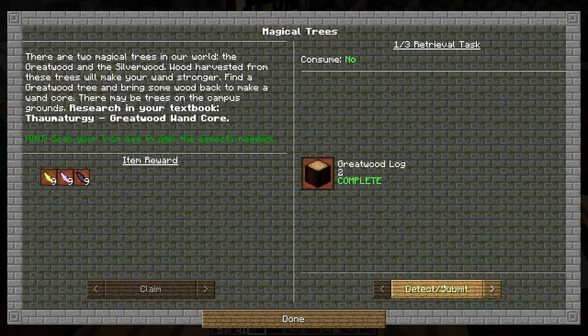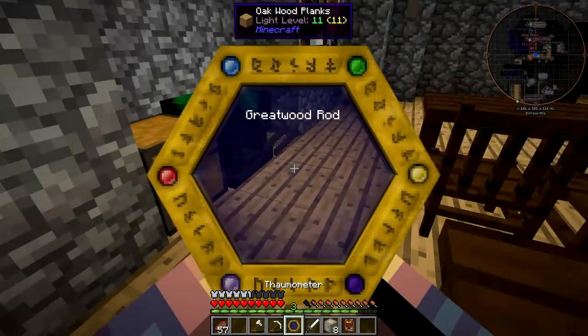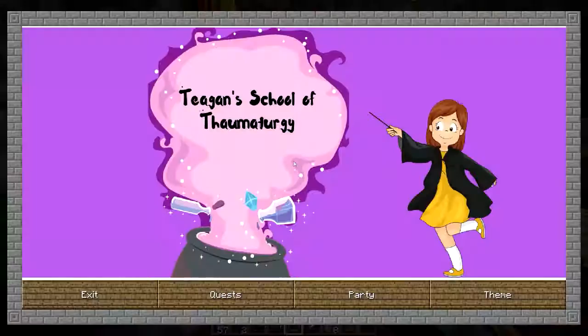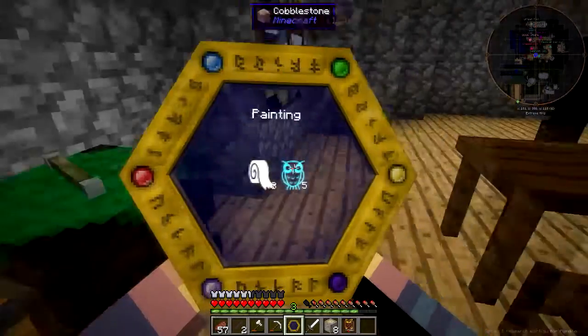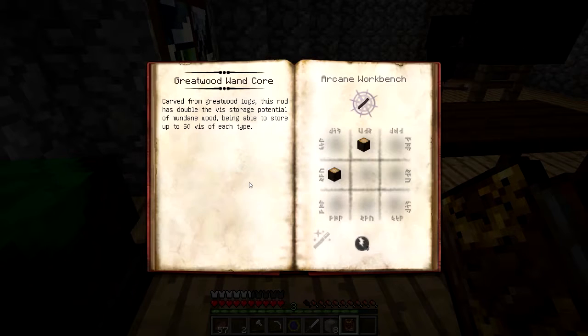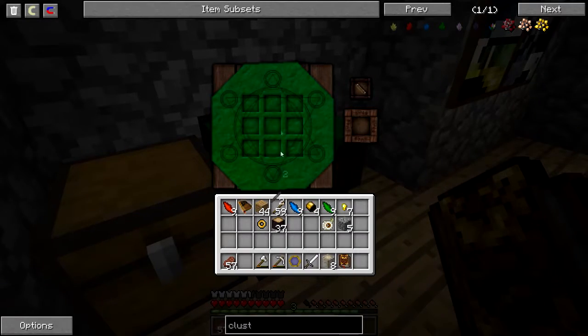If we check the quest — that part's done. It's asking us to make a wand rod. We need two of these, so we're going to do two rods. We're going to throw those on the ground and scan them. That should complete the quest. Now it wants us to make a Great Wood gold-banded wand. All you do is come into your actual crafting table and then do this.